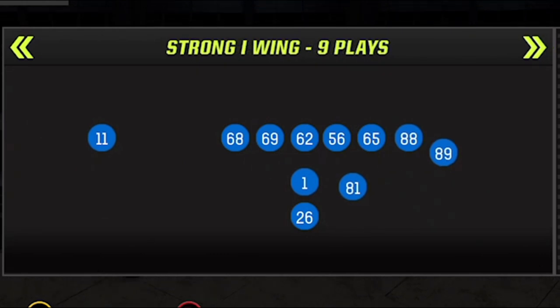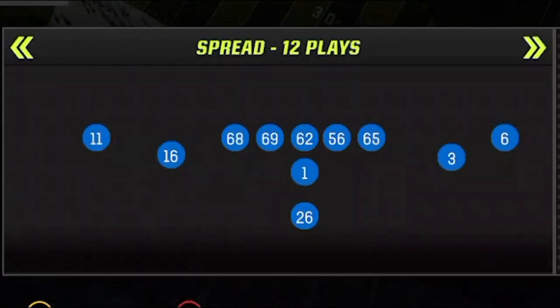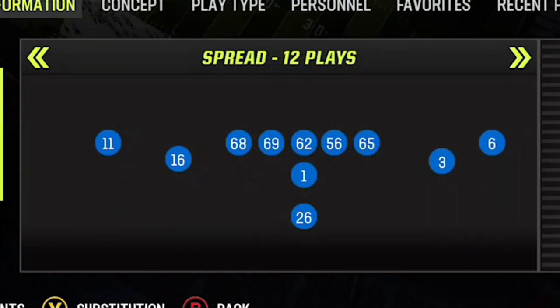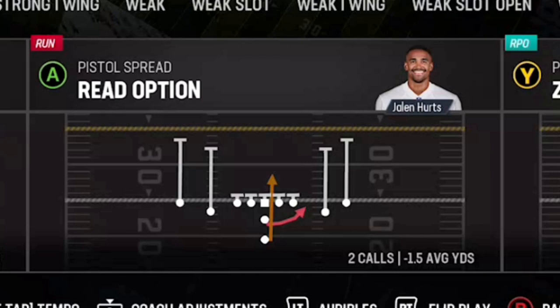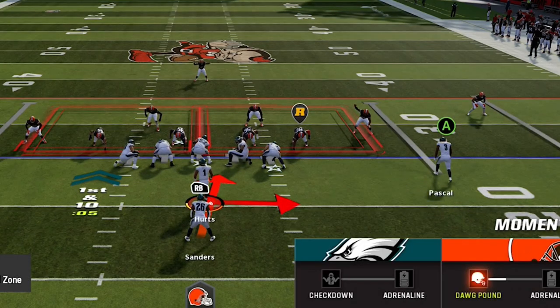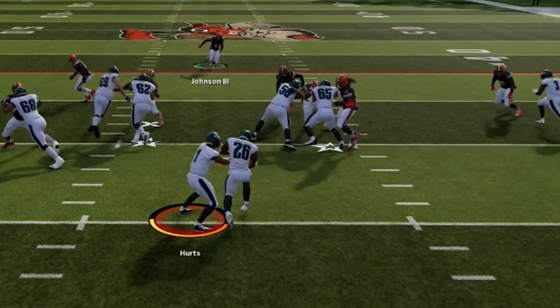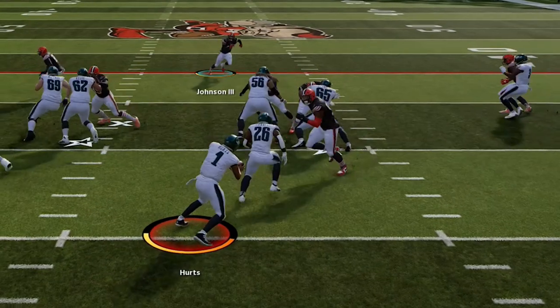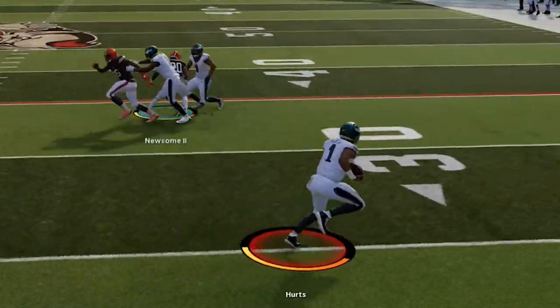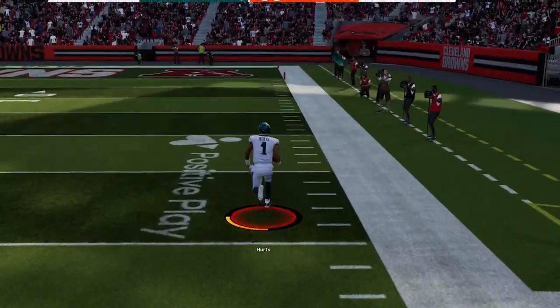In this gameplay I start off on offense running my new pistol spread offense, which has a bunch of effective plays in it. The first play is a simple read option, which is a really good man counter since no one is typically responsible for the quarterback. All you have to do is watch the read defender with the R above his head — if he comes forward towards the handoff, keep it with the quarterback; if he steps back, hand it off. I make a good read, make the user tackle miss, and we are off to the races for a 75-yard touchdown run with Jalen Hurts on the very first play of the game.